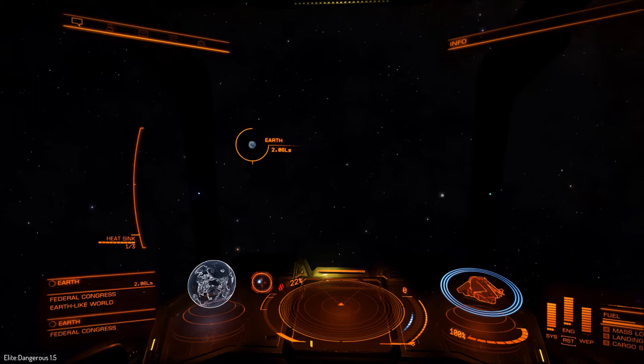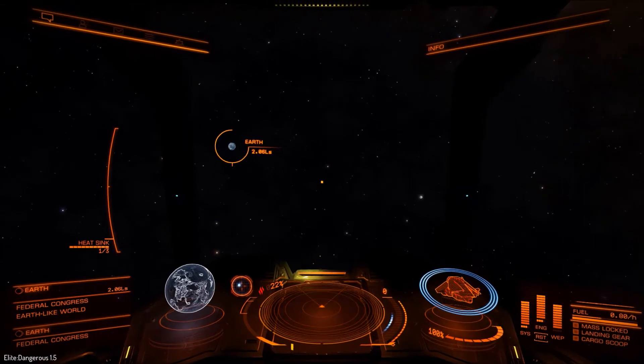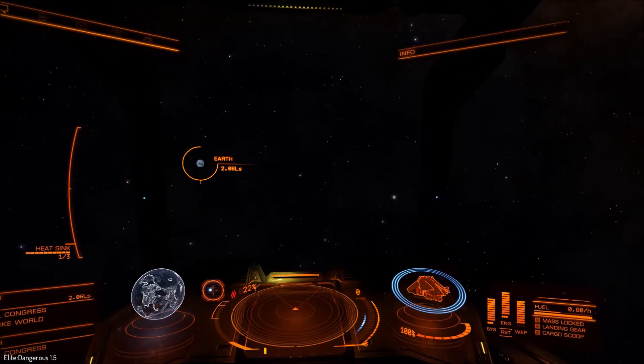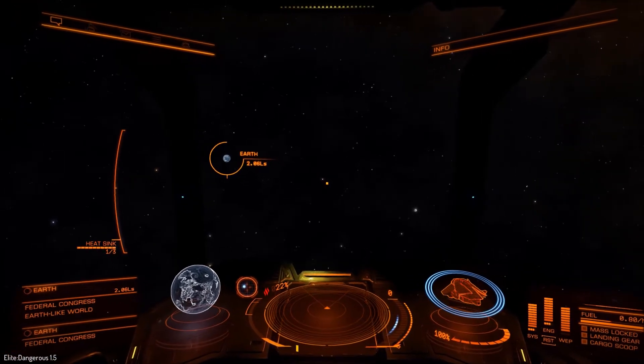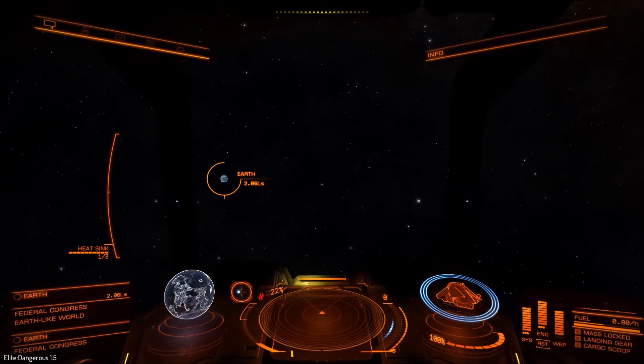Before we talk about Mars, we actually have to talk about our very own Earth. After all, the word terraforming means to make a planet somewhere like Terra, and Terra refers to our very own Earth. In our canopy right now is the Earth-Moon system — to the left is our very own blue world, and to the right is our seemingly small moon. These two are the very important guidelines as to how we should terraform other planets.